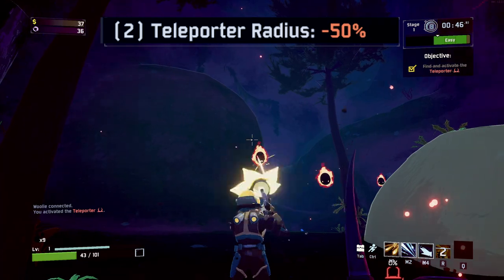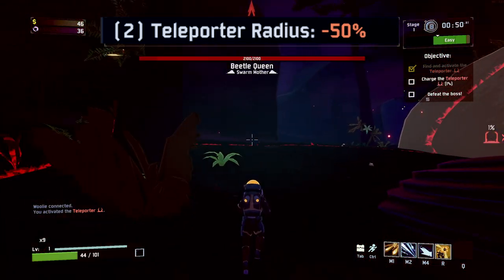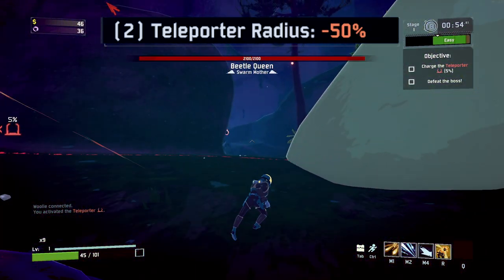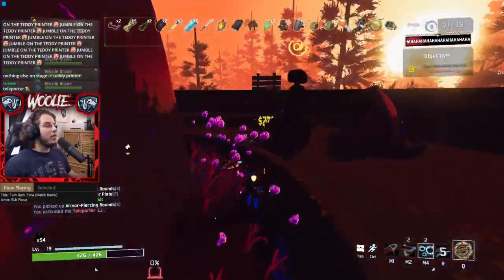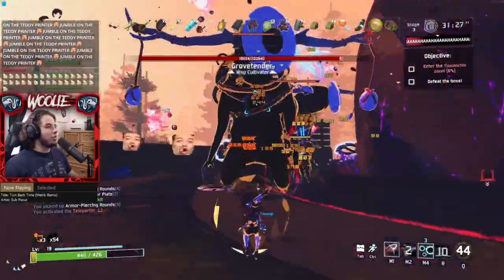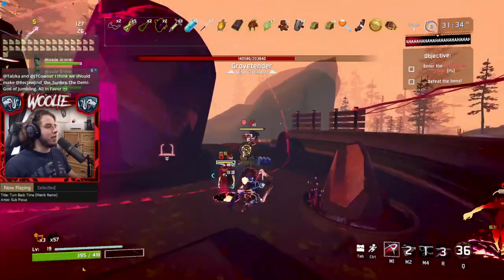Eclipse 2 is self-explanatory: your teleporter is half its usual size. You may be thinking half size ain't too bad, but you'll quickly figure out just how noticeable it is when a sphere loses half of its area. E2 can make your stage 4 and especially stage 5 teleporter fights extremely stressful, as you'll have to kite around the multitudes of elite brass contraptions, elder lemurians, parents, and such with only half of the usual space.